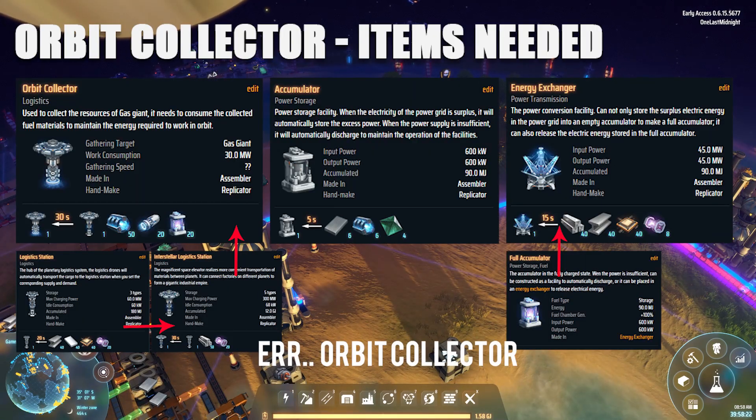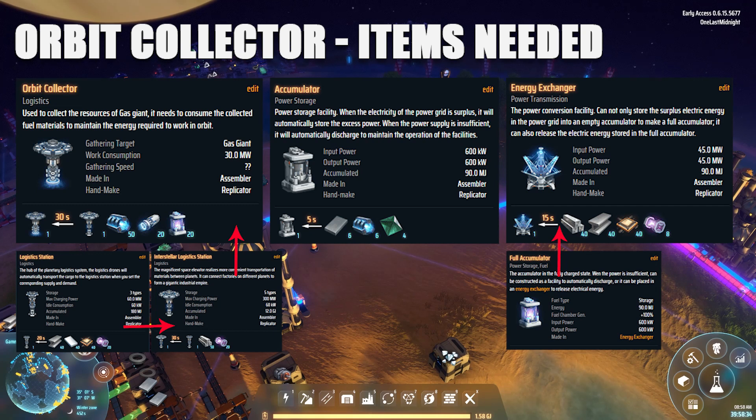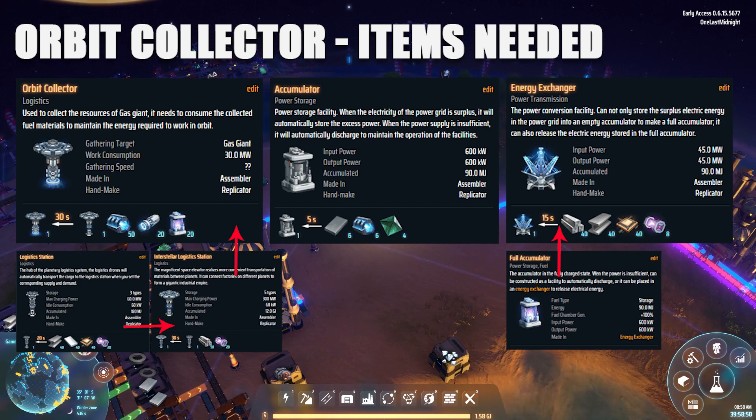In order to build the Orbital Collector, first you're going to have to make the logistic station, and then you're going to have to make the interstellar logistic station. The Orbital Collector requires you to have an interstellar logistic station, and the interstellar logistic station requires you to have a logistic station. So you can see the massive amount of things you need to build just to get to the Orbital Collector.